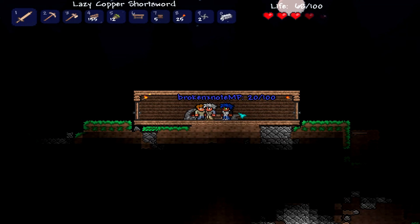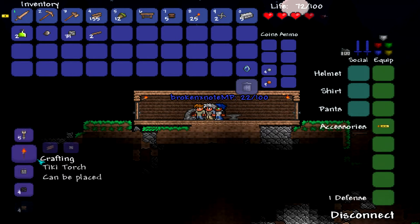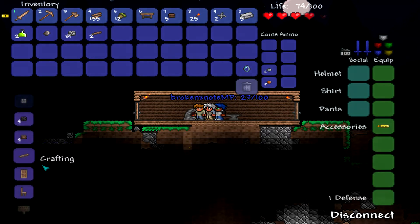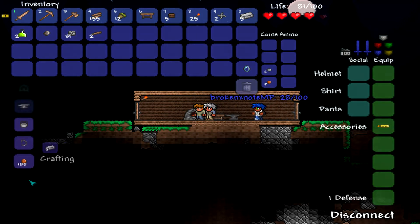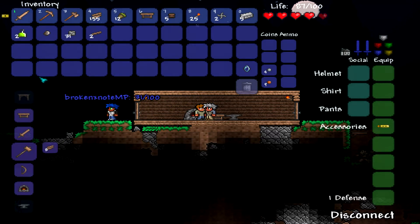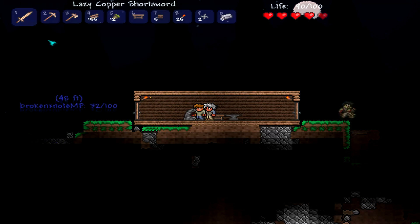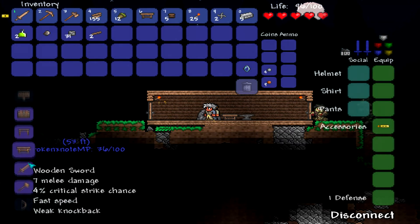How much ingot of what do you have? Five of iron? Actually six, once I smelt this last one. I don't think we can do anything. Let me go over here - I think I saw some iron. God, this sucks. And there's a zombie camping down there.